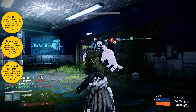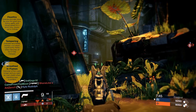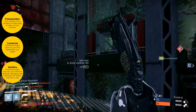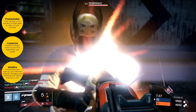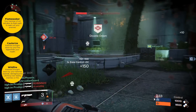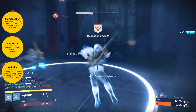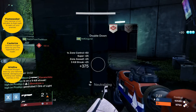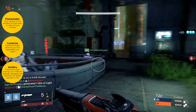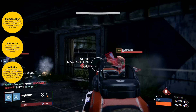On the final set of passive perks: we have Flame Seeker — your Hammer of Sol will alter its flight path to seek your enemies. We have Cauterize — enemies brought down by your fire will regenerate your health. And finally we have Wildfire — enemies brought down by your hammer explode, damaging and catching nearby enemies on fire.